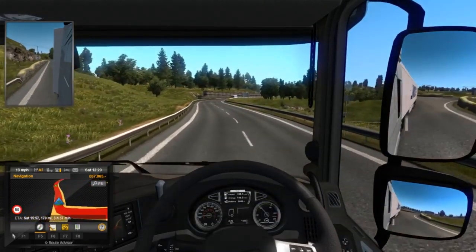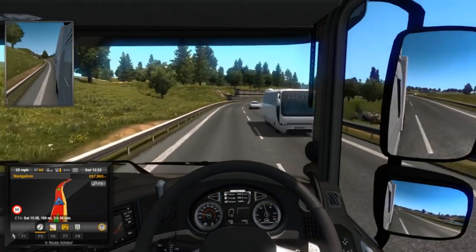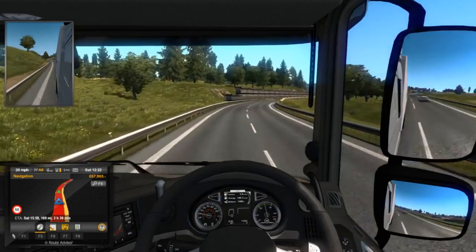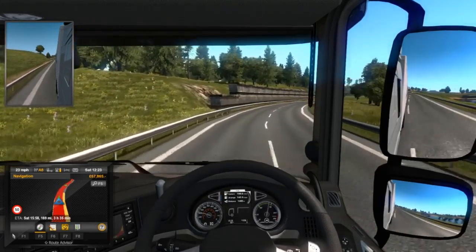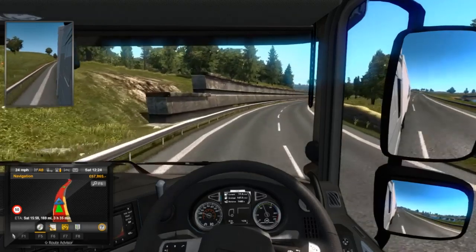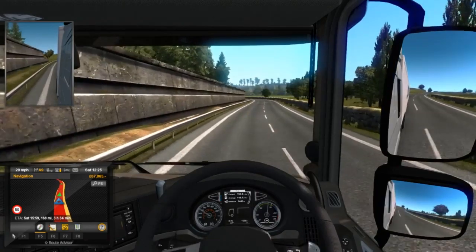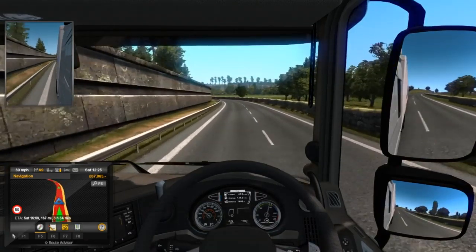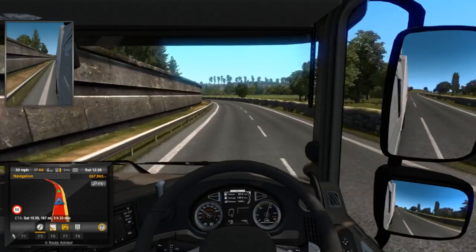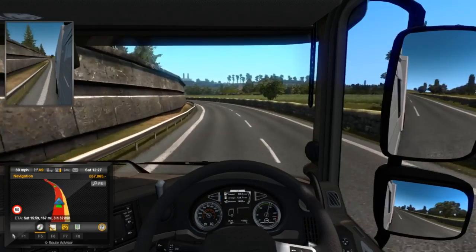So there's been an update on Euro Truck, version 1.35. Some of the roads, especially in Germany and on the Viva France DLC — the A10, A6, A6 N4 — have all been updated. Sardinia has been added to the Italia DLC, and there's new signage on the Scandinavia DLC. I've not been into any of these countries yet so I've not seen these modifications.